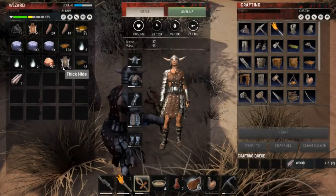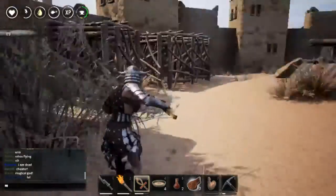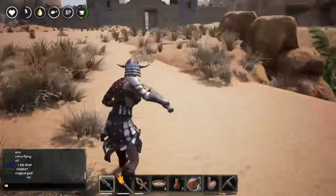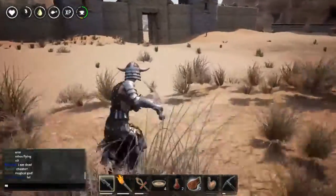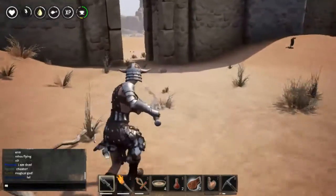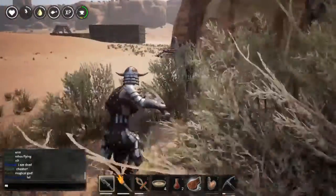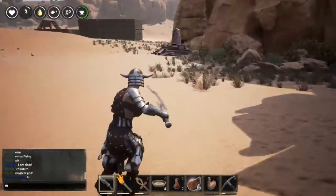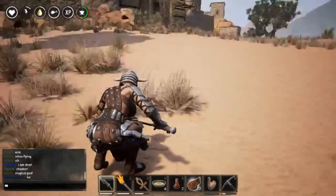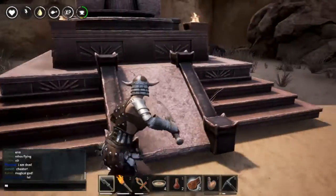Let's see how many I have — okay, that should be enough. I dropped some of the human flesh, so then we go back to our shrine again to get some stamina.